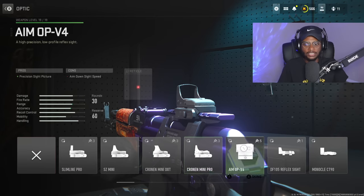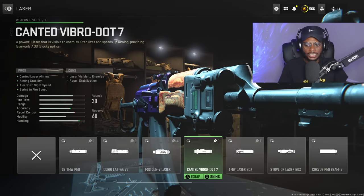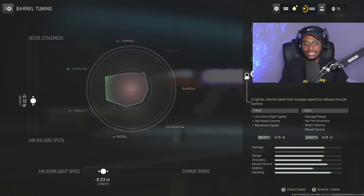We are not running an optic because it's going to be irrelevant on this run and gun build, and we're also not running a laser — completely irrelevant. For the barrel, we are going to rock the Cast 7 406mm barrel. Even on the regular AR or LMG variations of the RPK, I still recommend this — overall speeding things up, and the cons are going to be irrelevant. We'll get aim down sight speed and recoil control as a nice bonus, as well as movement speed. For the tuning, we are going to be increasing aim down sight speed to negative 0.23 and aim walking speed at negative 0.13.